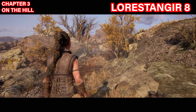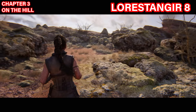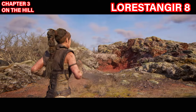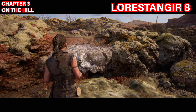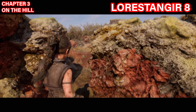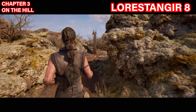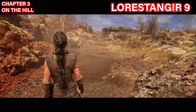The eighth Lorestangir is past the first perspective-shifting puzzle where you collect the balls. On this path you'll see the faces to your right, but keep going straight ahead. You'll spot the Lorestangir but you can't climb directly to it, so come ahead and climb the ledge. Take a left and go through the gap between those rocks — that will give you direct access to the Lorestangir. Focus on it to get your next symbol.